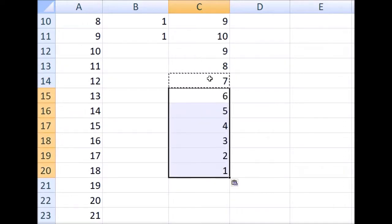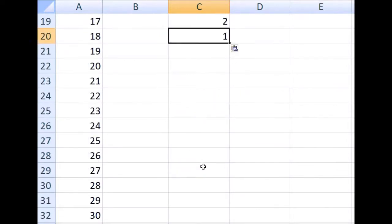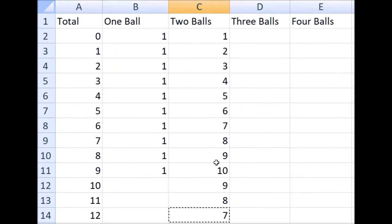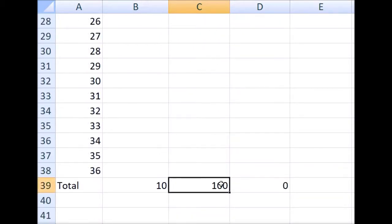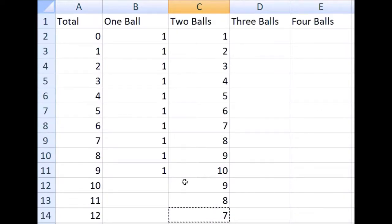It's going to continue that pattern of declining by one all the way to a total of eighteen. If we take the total of all these combinations from cells C2 to C20, we get a hundred, which is correct, because there are ten ways you can draw the first ball and ten ways you can draw the second ball. Ten times ten equals a hundred.